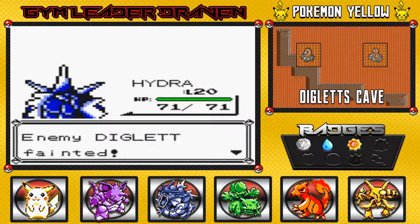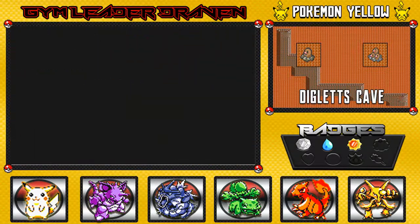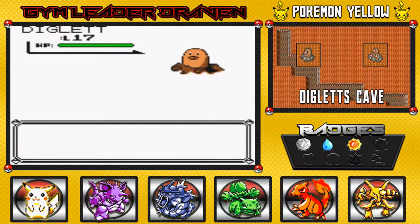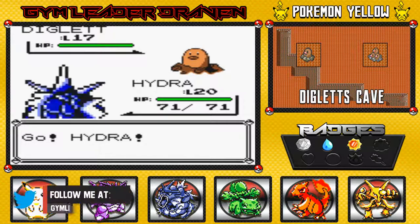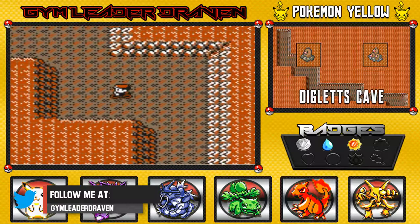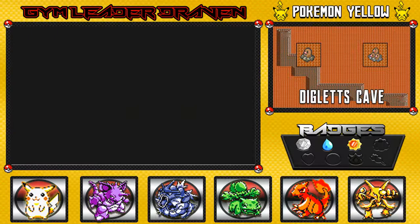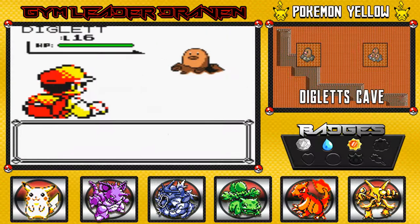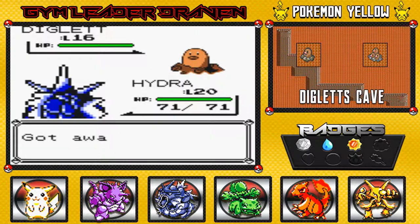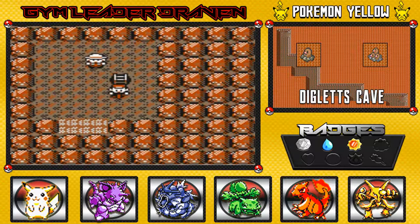Oh yeah, so you fainted. Spoke too soon — Jesus Christ. Come on Diglett, just let me through! That's Diglett's little sister or brother, I don't even know. We're almost there. This is another Diglett... we're good. This is the little brother of that Diglett we just beat, and we're not going to fight you because you are weak. And finally, we're out of here.